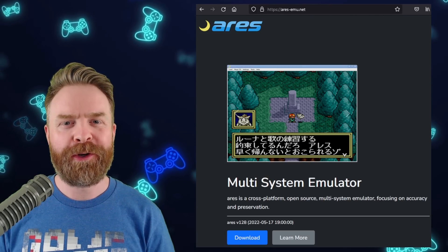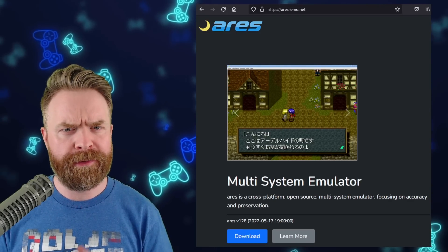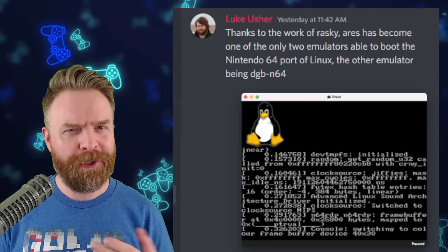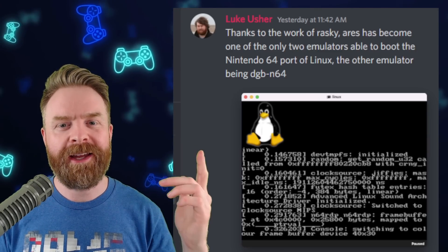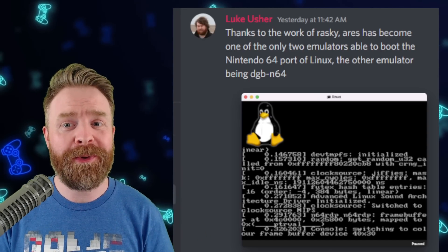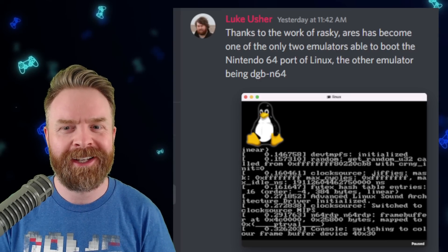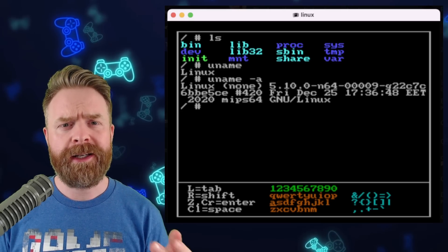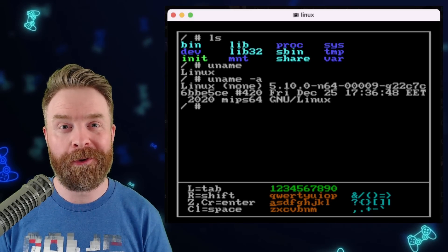Next up, we're talking about Ares, a multi-system emulator focused on emulation accuracy. Thanks to the work of Rasky, Ares has become one of only two emulators able to boot the Nintendo 64 port of Linux — the other being DGB N64. Linux on the N64 probably isn't the most practical thing, but it is pretty darn cool.